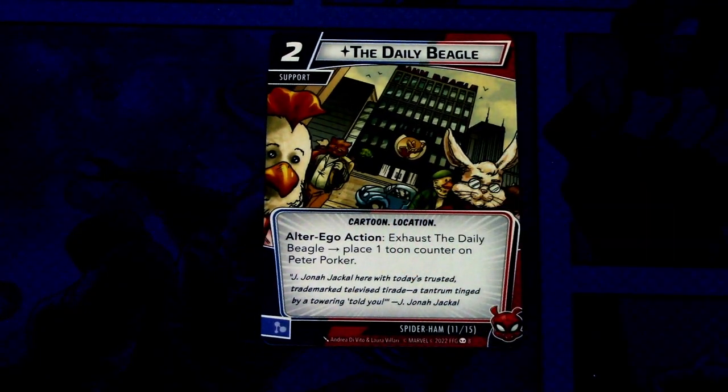Then we have the Daily Beagle. It is a two cost support, Cartoon location. Alter ego action: exhaust the Daily Beagle, place one Toon Counter on Peter Porker. This can be committed as a mentor resource. So another way to get Toon Counters on Peter Porker.